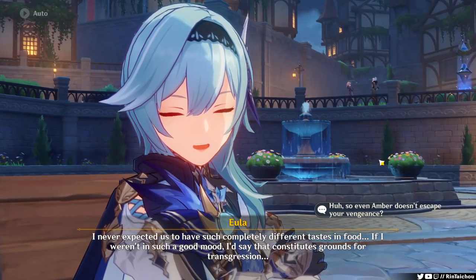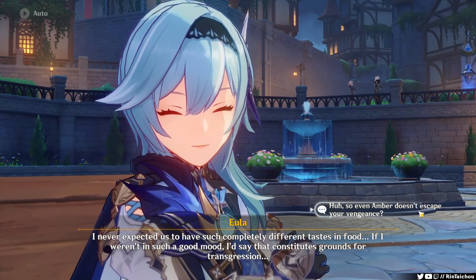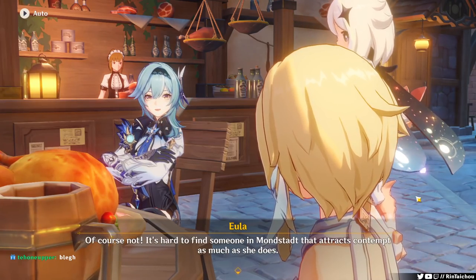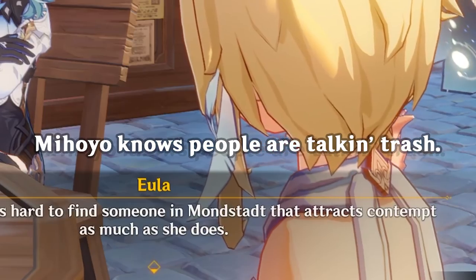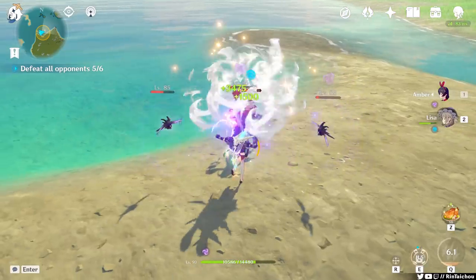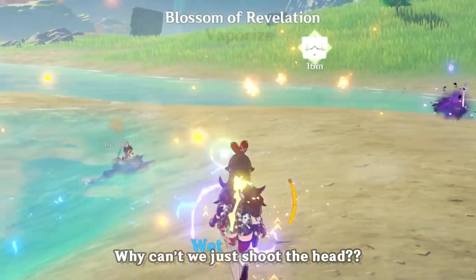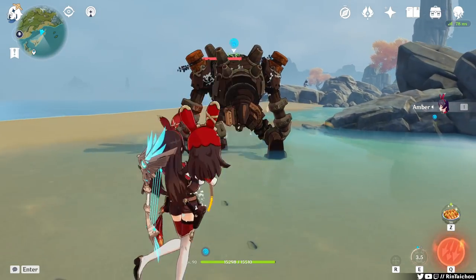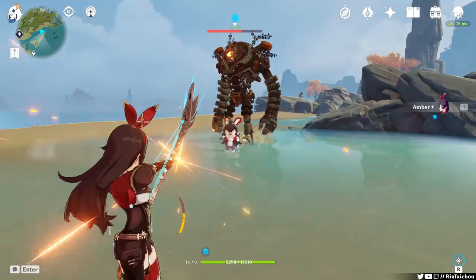Now the big highlight of Baron Bunny that brings people over to even consider building her — other than the love we have for Amber, of course. It's hard to find someone in Mondstadt that attracts contempt as much as she does. At C2, you can manually detonate the bunny, but not anywhere — you have to shoot the bunny in the foot to set it off, which is kind of strange. It has actually been a problem in some areas where Baron Bunny's feet are in a puddle and you can't shoot the feet because it extinguishes the arrow.